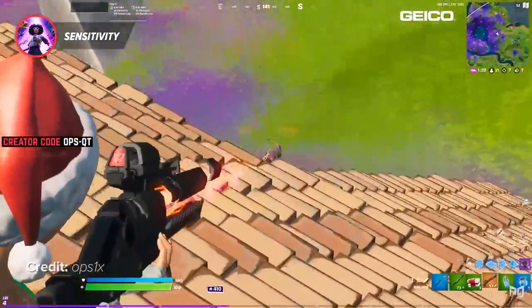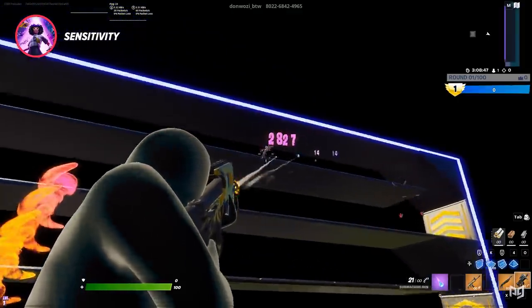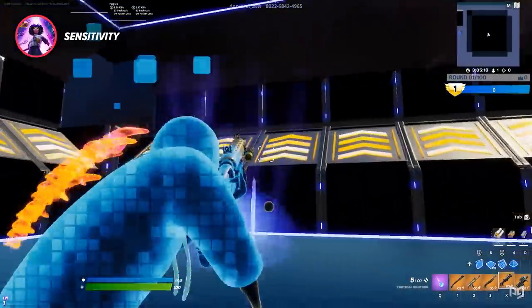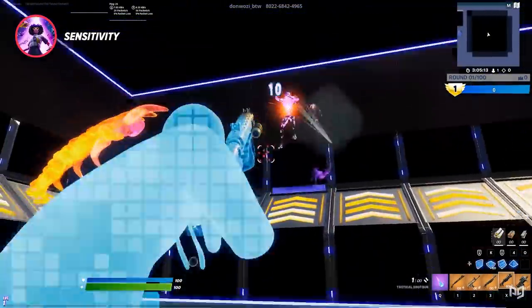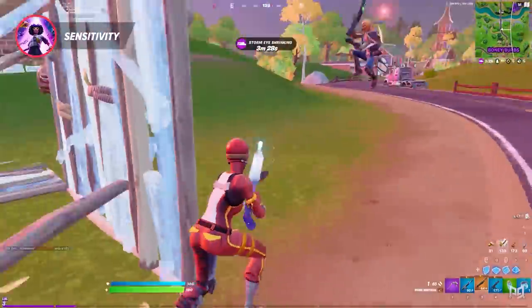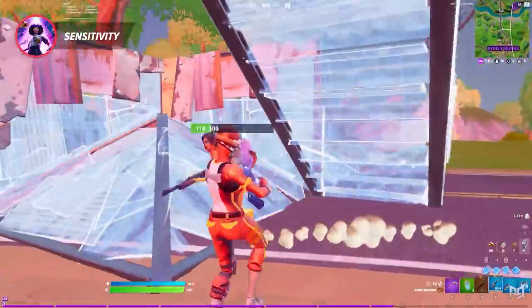Scope and targeting sensitivity varies among pros and preferences, but keeping it around 30 to 40 percent is the most optimal way to really track your opponents perfectly. With this sensitivity you can easily laser players out of the sky or if they're just moving quickly. This also allows you to have better shotgun aim when aiming down sights and overall allows you to hit for more damage. Just like your X and Y sensitivities, keeping both numbers at the same percentage is better than having separate sensitivities, but can also be a preference depending on your play style.